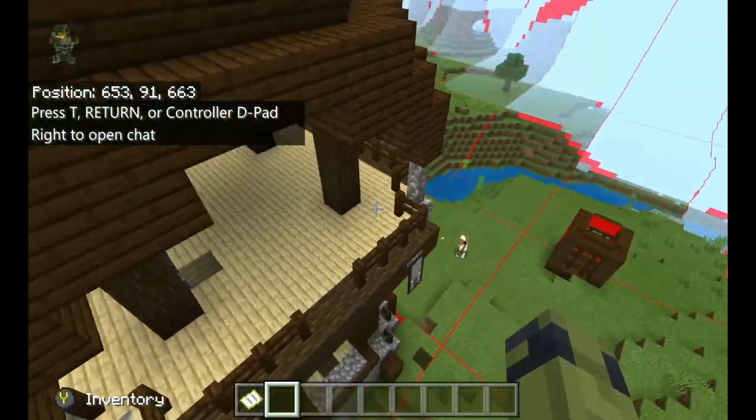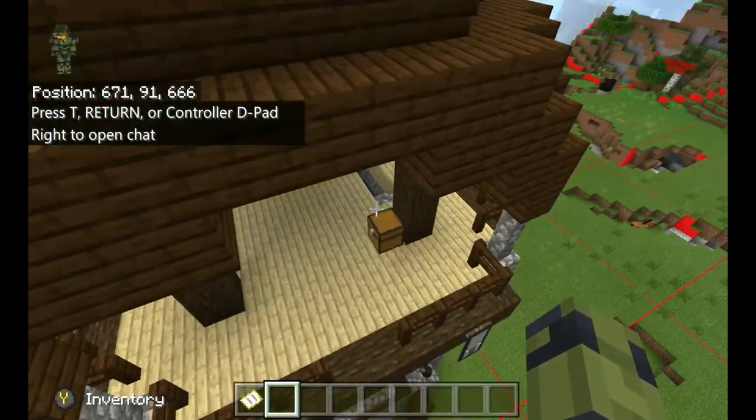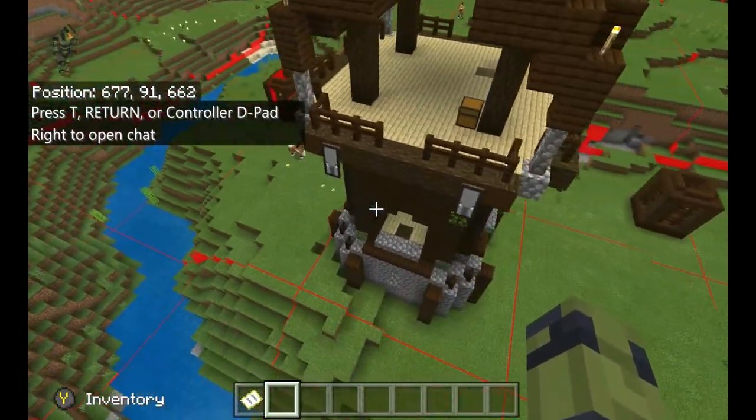Normally people will tell you to block up the inside so it'll be dark in there and you can find your spawning point — we're not going to do that.